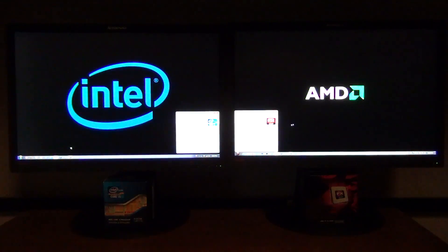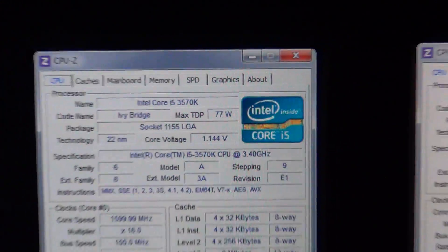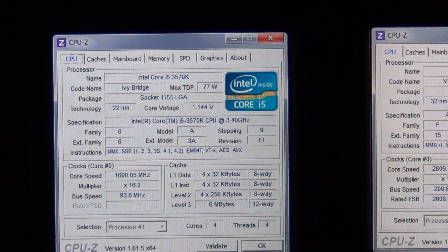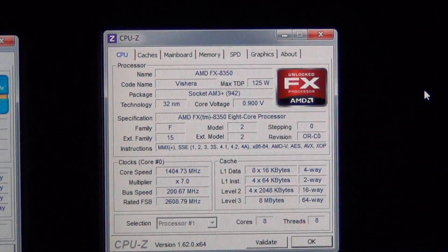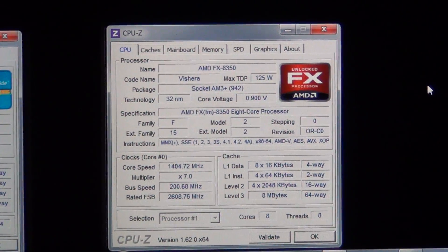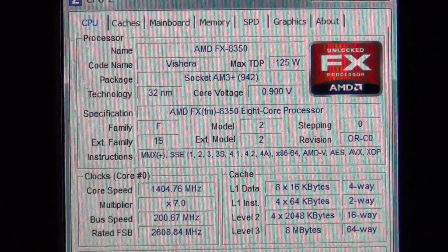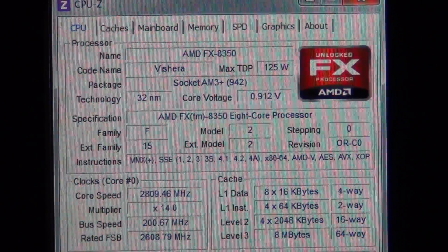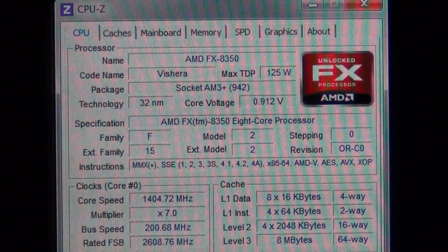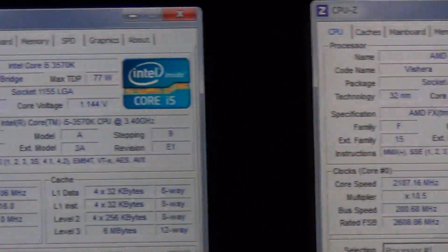Just to show the baseline configuration I'm using: on the left we have an Intel Core i5-3570K, probably still one of the most popular CPUs out there, and on the right we've got the AMD FX-8350 — my favorite AMD CPU and currently the most powerful AMD CPU you can get. It's the Vishera 8-core, runs at 4.0 GHz with turbo core going up to 4.1 GHz at full load and 4.2 GHz at half load.